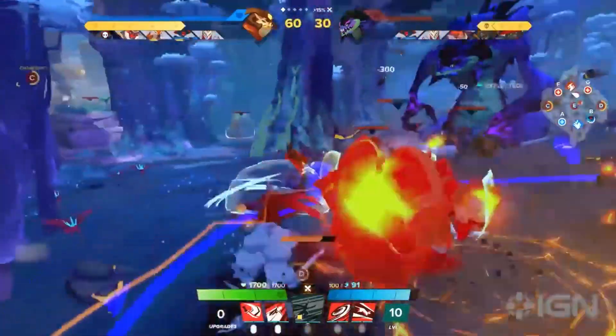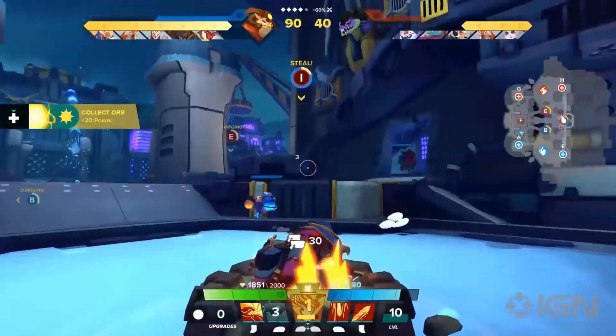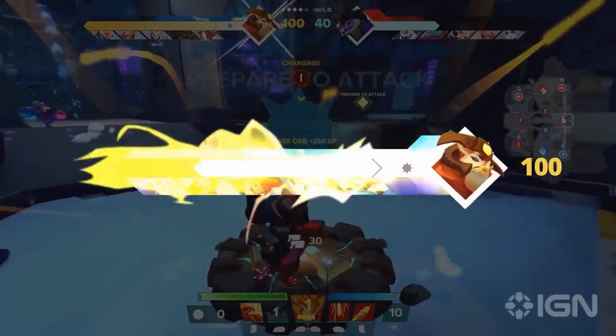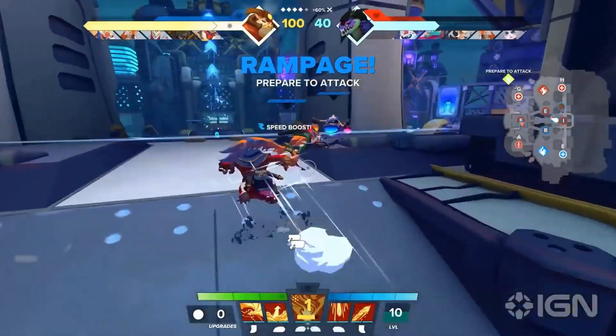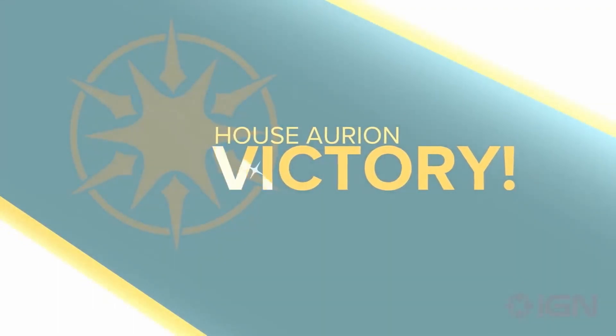Rush mode is action-packed and fast-paced, with matches averaging a short and sweet 10 minutes — or even faster if your team is elite. The primary objective for this mode and other modes is the same: reach 100 power before the enemy team does, so that your team has the chance to attack and defeat the enemy guardian to win the match.